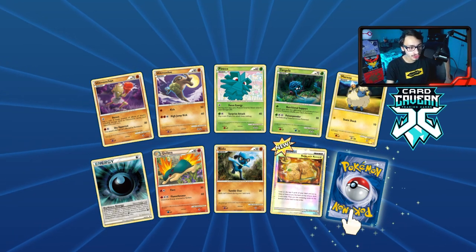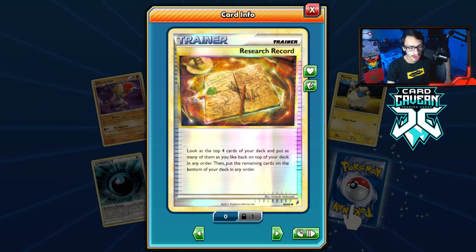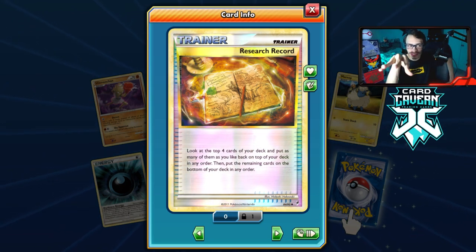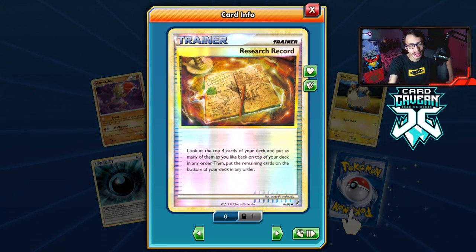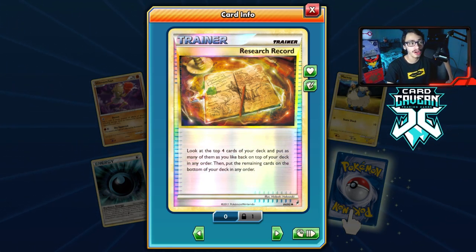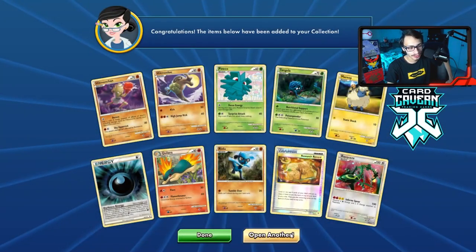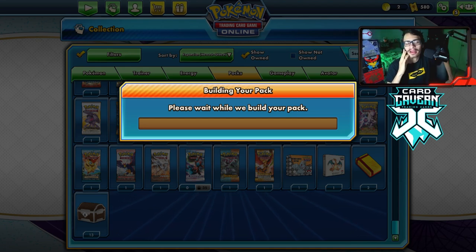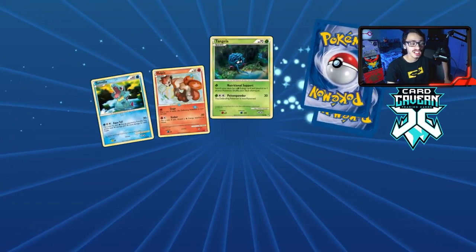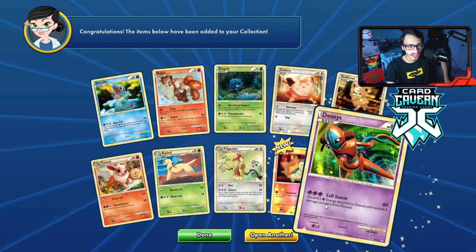Reverse hollow Research Record — another pretty good card. You look at the top four cards of your deck, rearrange them, and put the remaining cards at the bottom. You can combine this with Electrode Prime to keep the energy on top of the deck that you want to discard or attach. The rare is another Rayquaza. Shiny Rayquaza would probably be my favorite shiny pull from this set. We also got a reversal Cyndaquil and another Deoxys.